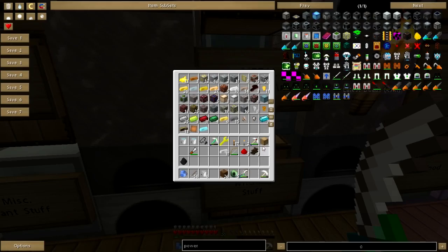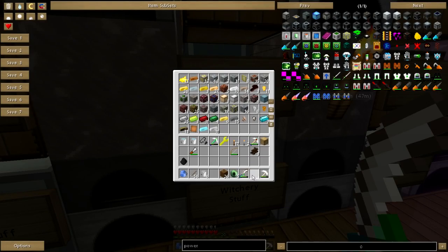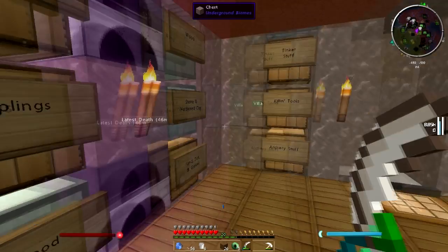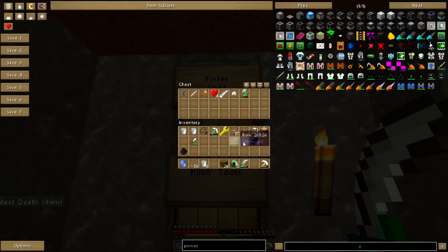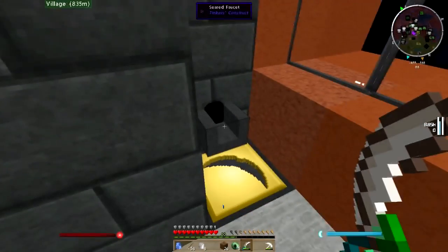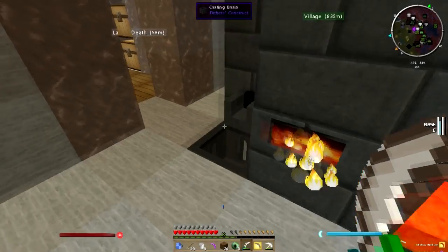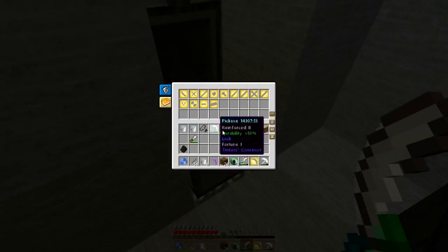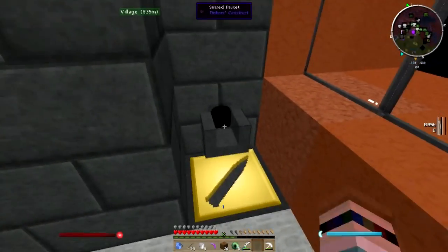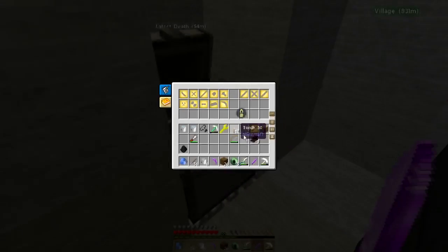I don't need that iron. I don't need this redstone. I do need the Ender Eyes. I've got an extra pickaxe somehow. I've got Manolin. Let's go ahead and pour that out — I've got enough to make one more something. Let's do a sword.